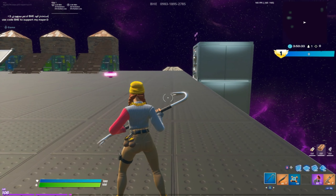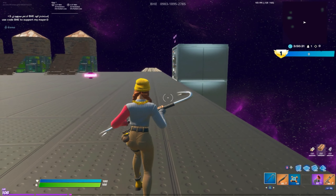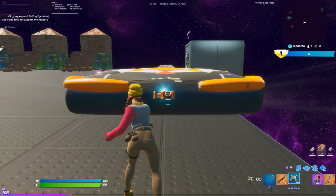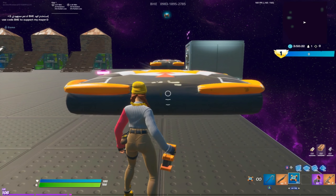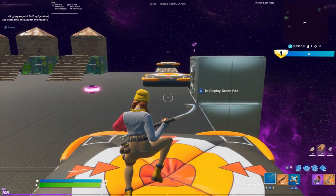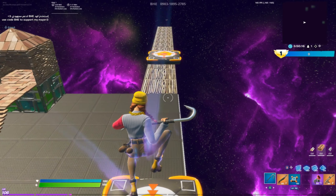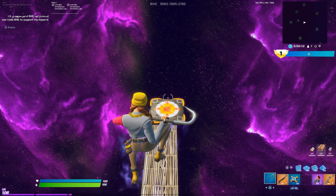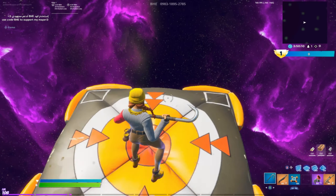Hey guys, Armin here. Today I'm going to be showing you a few crash pad tricks that you should be using in real games. The first trick is throwing crash pads the perfect distance. This is when you throw them on top of each other without changing where you're looking, and you're going to see that all the crash pads will line up, making it easier for you to travel great distances without wasting any of the crash pads.